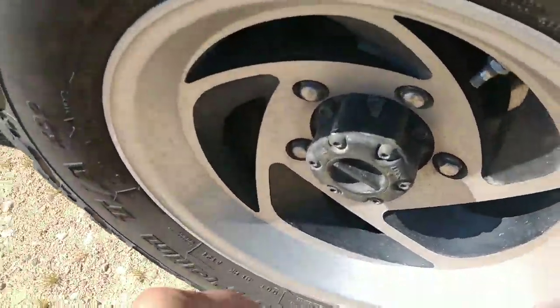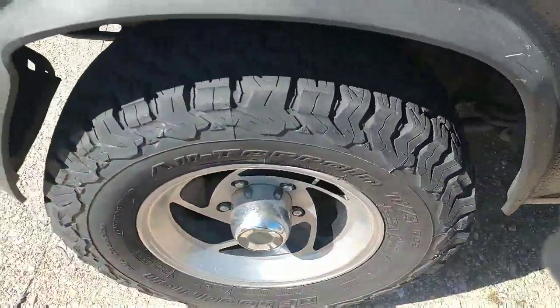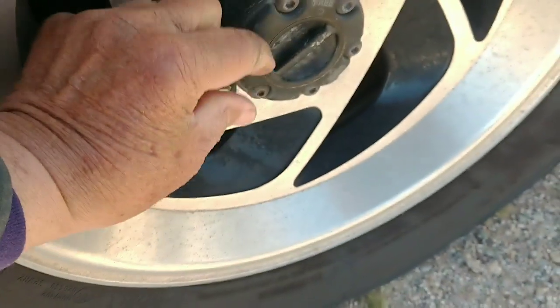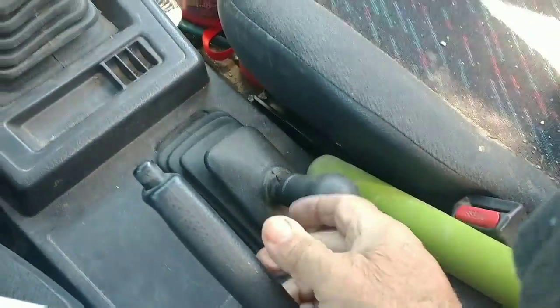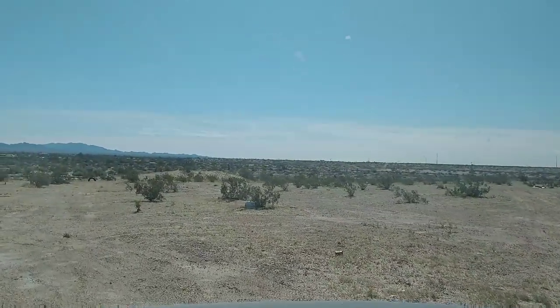The first thing we got to do is change these manual hubs from free to lock, because we never know what kind of terrain we're going to get into. We got to have the four by four compound low engaged. And we got to switch the transfer case to four by four. We got Bandit inside here with us.